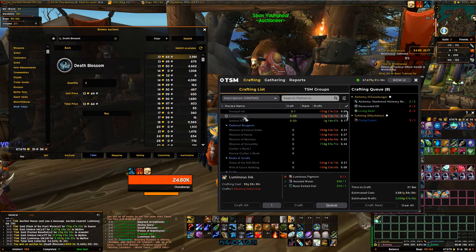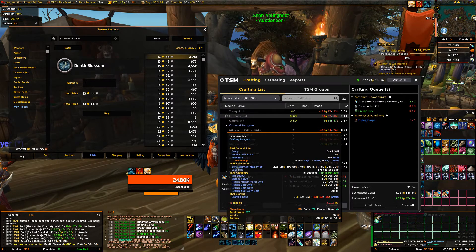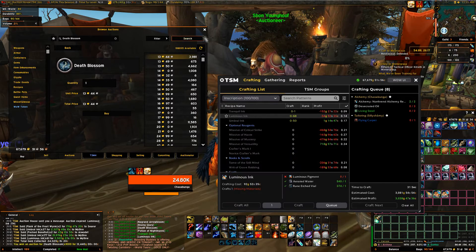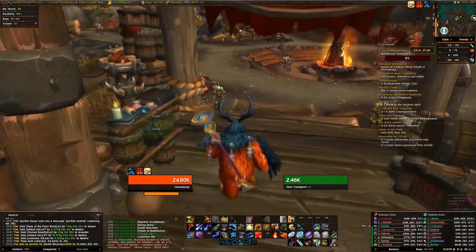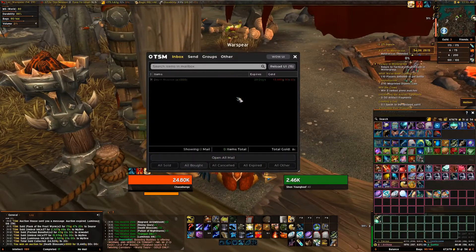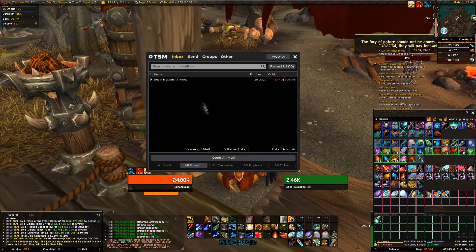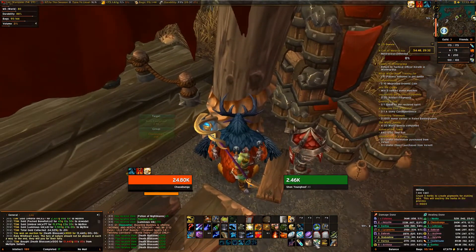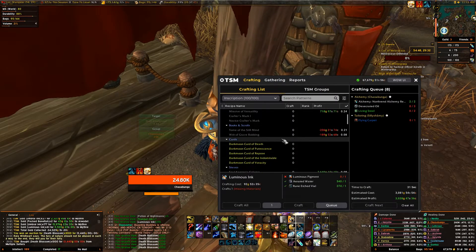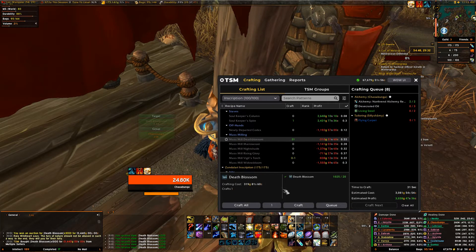I'm gonna make a bunch and we're gonna mill them. I'm gonna make a bunch of these umbral ink - 115 very well. Luminous ink is 40 right now. Anyways, umbral is good enough. Pick up our herbs. Now we're gonna mill them - this takes about a few minutes, you might want to go AFK a little bit.